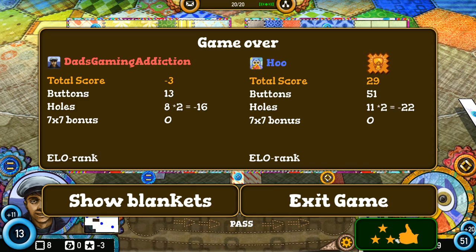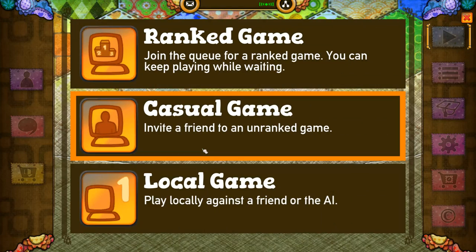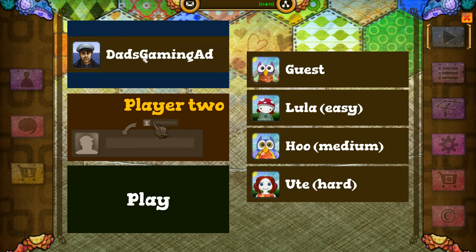So I guess that's that. Exit game. So there you go folks — that was a quick look at Patchwork. Now I'm curious to see what the local play options are. You can play against easy, medium, or hard. I'm assuming I was playing against the medium opponent because that's who's right here. So Lula might even be easier than what I was playing against. So if you play this game, I would recommend playing against Lula first, or play against the second player and play both sides until you get a feel of how everything is played.